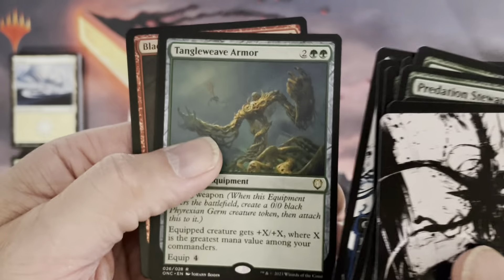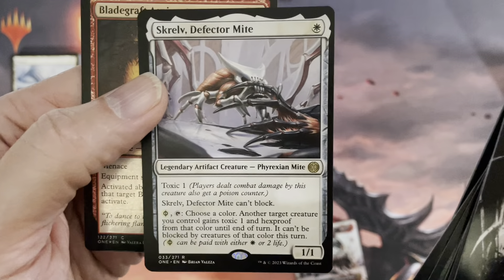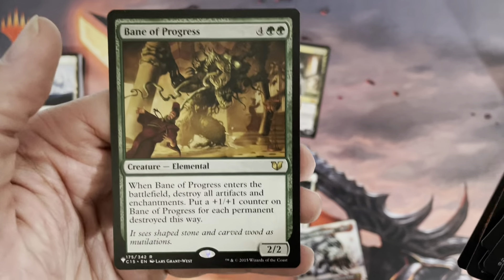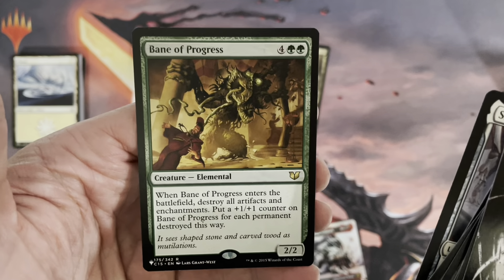So as you can see here, this is a Commander card from the set. And our rare card — Legendary Artifact Creature, Phyrexian Might. And Bladegraft Aspirant. And here we go with Bane of Progress — a rare card this time from the list, quite an old set there.